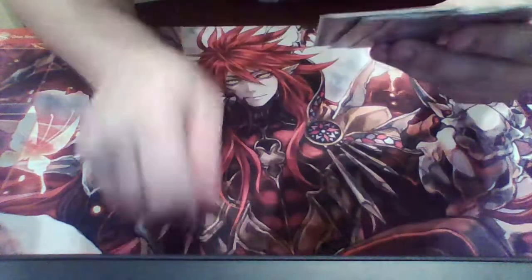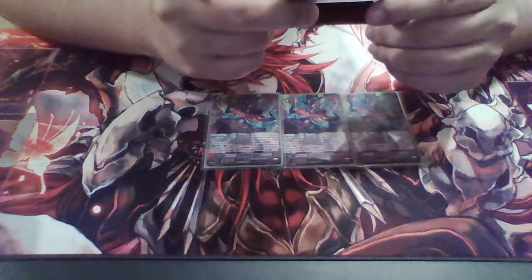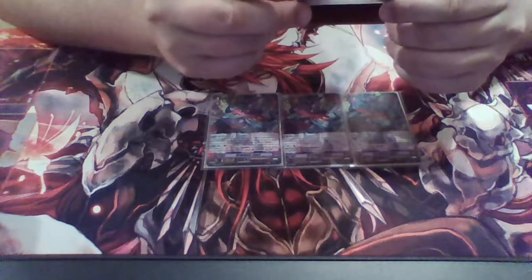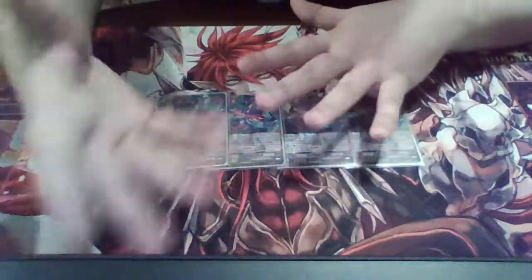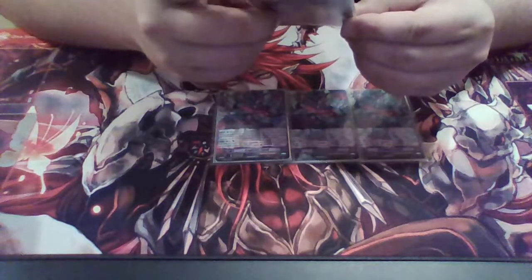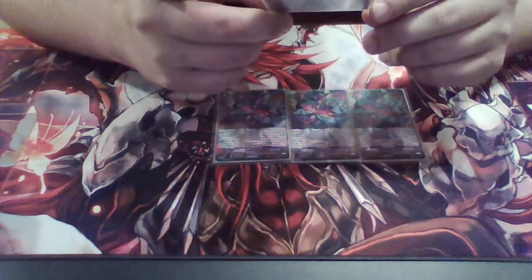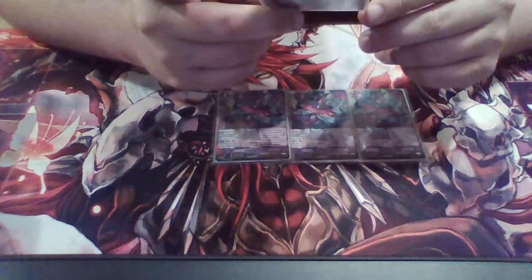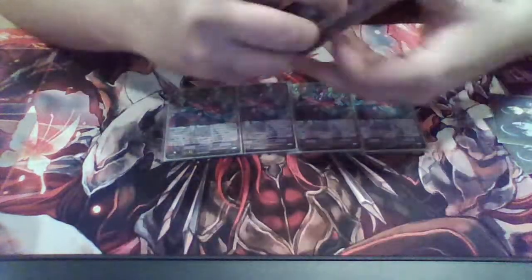Going into grade threes, we have four copies of Drag Heart Luard. Ritual three: you can choose two normal units from your drop zone and put them on the bottom of your deck in any order at the beginning of your ride phase — you may pay the cost and until end of turn you may stride without paying the cost next time you stride. His other ability: during your turn when your G unit strides onto this card, you can counter blast one and sacrifice one of your rear guards to choose up to two grade one or less cards from your deck and call them to separate rear guard circles.